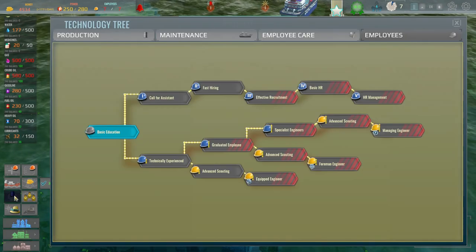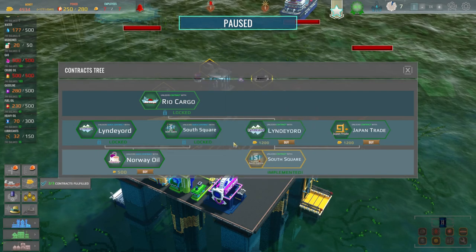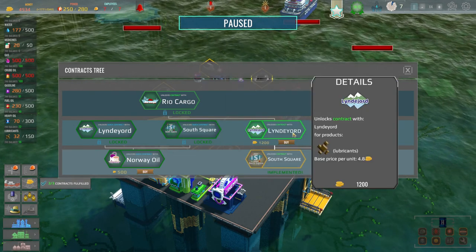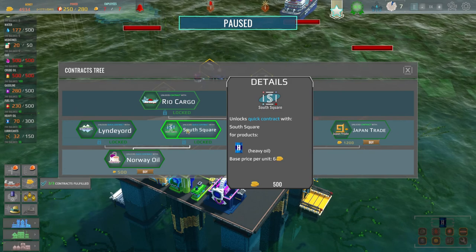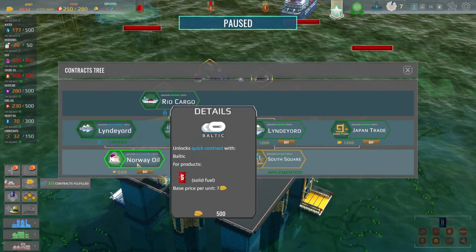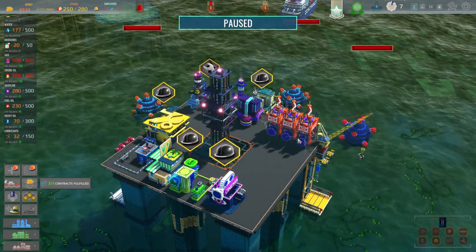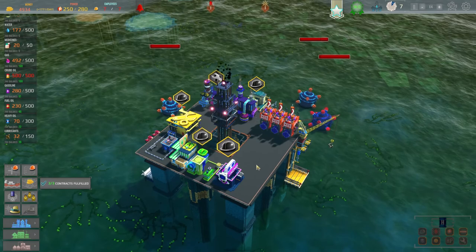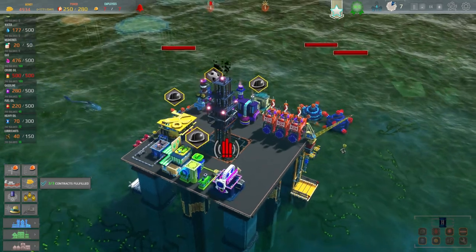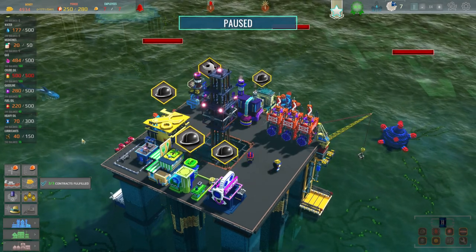The ship is arriving, taking more stuff away from us which is fine. I guess we could get in another contract - we could sell some of this stuff straight off just to free up some money, but that's fine. We just want to work on the lube. We're going to get 36 a day so we've still got quite a while to wait. We're up to four or five grand in the bank, which is nice.